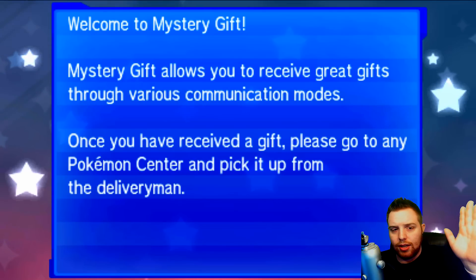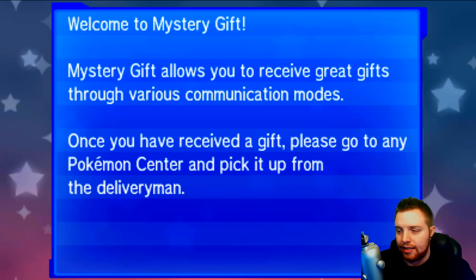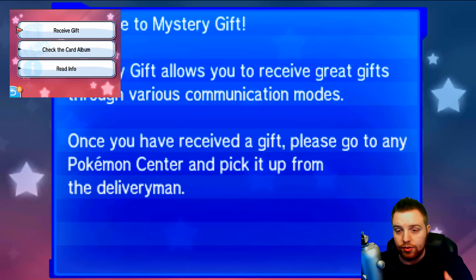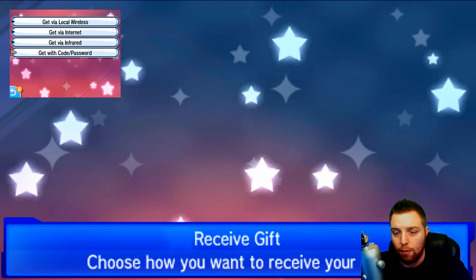So let's get into our game, go down to Mystery Gift which is right there. You can find all that information down in the description below as well as the Serebii link. Let's bring up our bottom screen — we're going to go to Receive Gift, then Get with Code and Password.